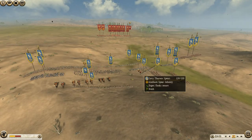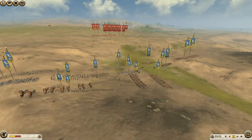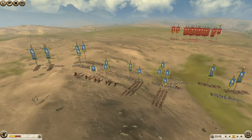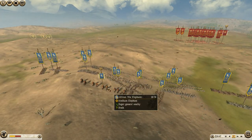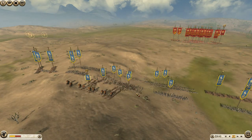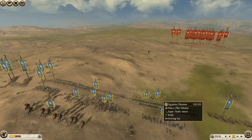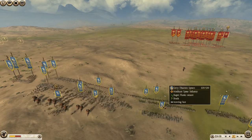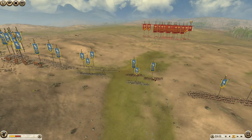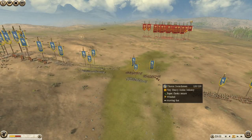My army has finally gotten mostly set up. On each flank I have two Egyptian cavalry. My general is an African war elephant. My infantry component is actually something a little interesting: I have brought five Egyptian pikemen, backed up by four Levithurio spears, and on each flank I have two Thorax swordsmen.